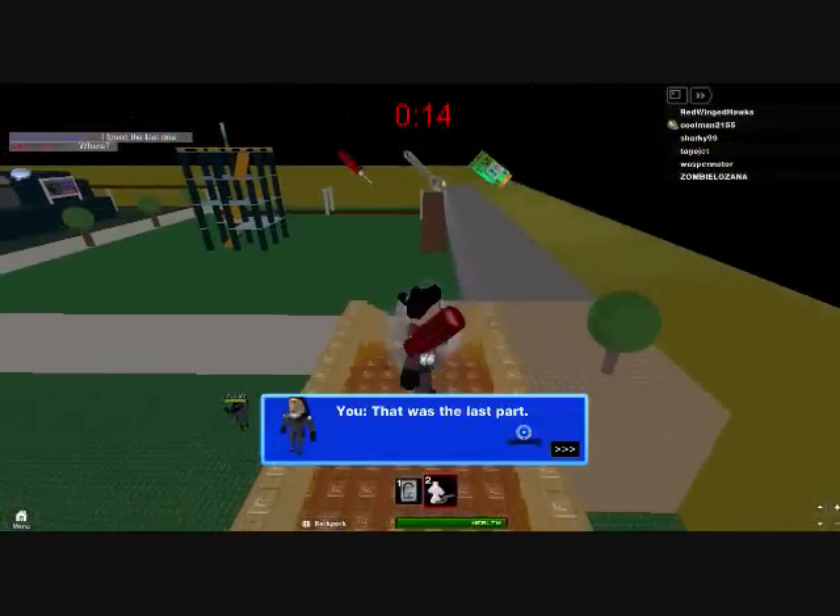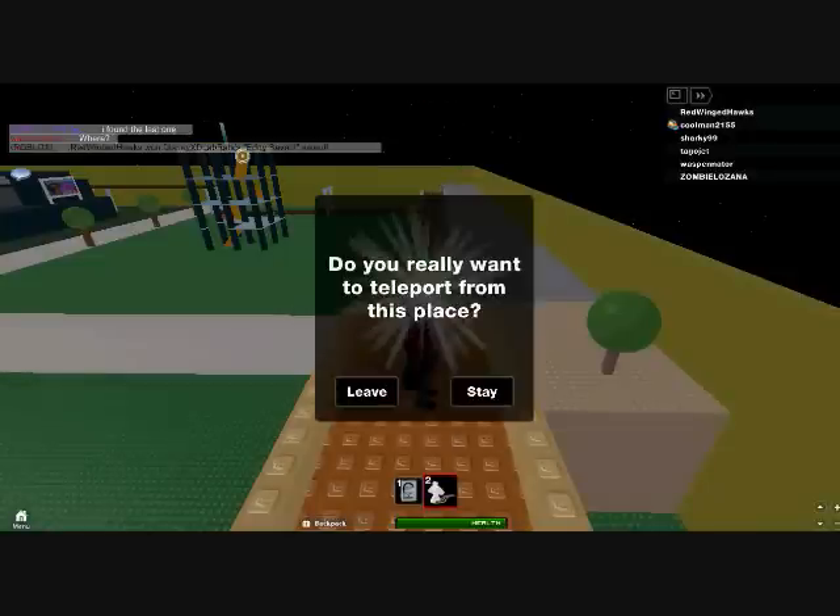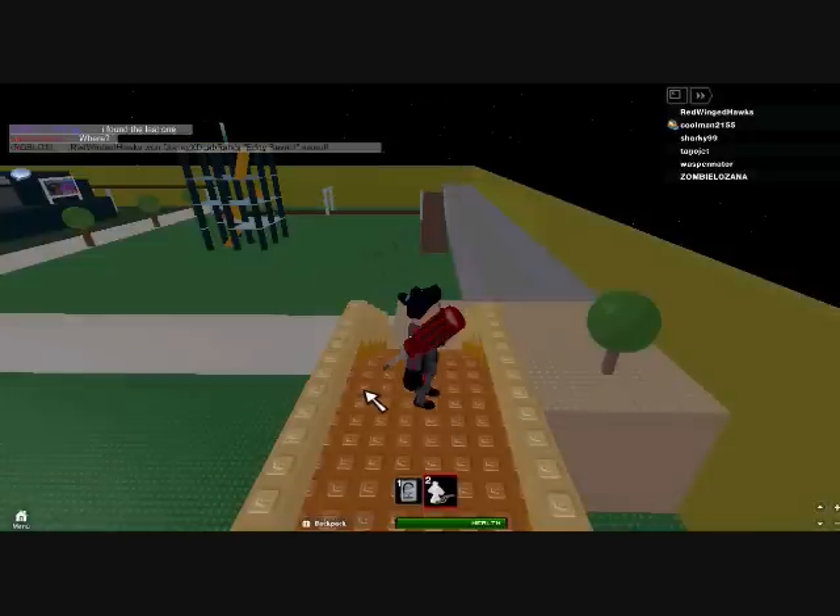So all you guys out there, just a warning. That's all you have to do — just click okay, yes, hit okay. See, I got the badge. Then hit leave.